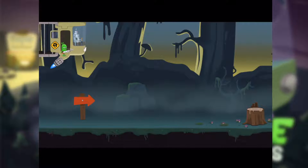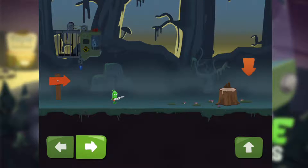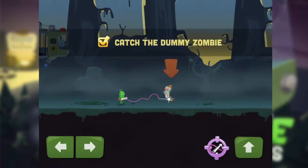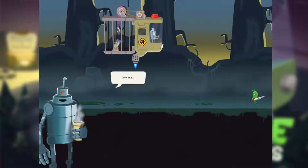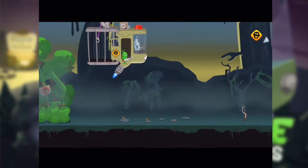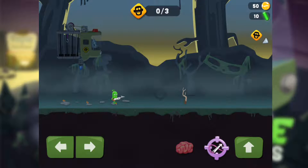It stinks, but cool or yummy? Let's get started. We go to swim, run, and jump over the obstacles — this is the tutorial. First, let's catch the dummy. Got it! The dummy doesn't do anything, it's just for training. Let's get to the real gameplay.